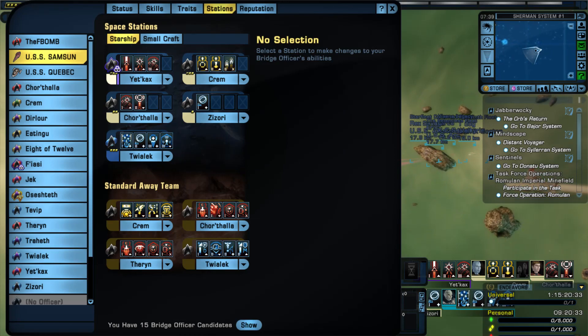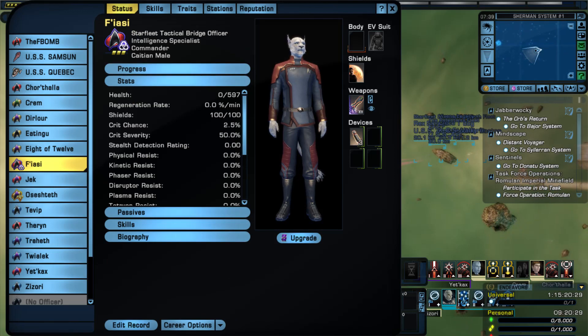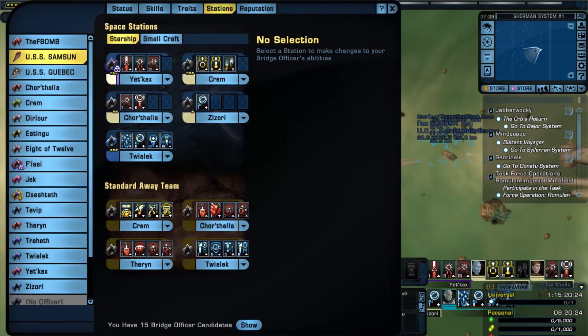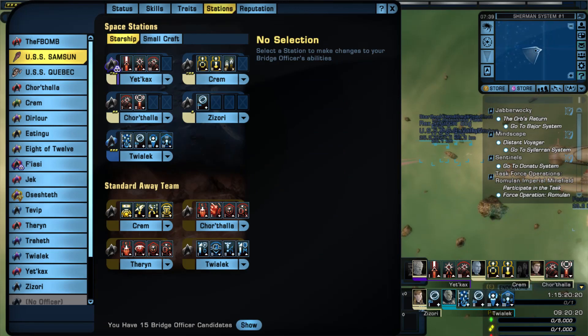Although, this looks like it's supposed to be an Intel station. What is this guy again? I don't even remember. Yeah, Intelligence. So it does look like this is meant to have at least one Intelligence Officer. He's not an Intelligence Officer himself, so yeah, it looks like it's meant to have one Intelligence Officer. That's cool.